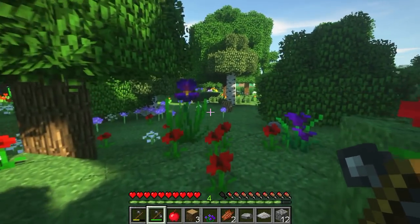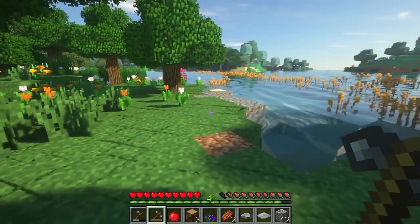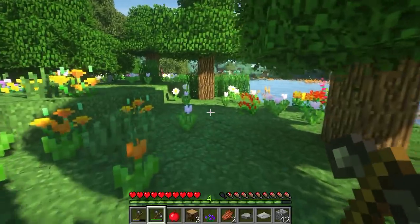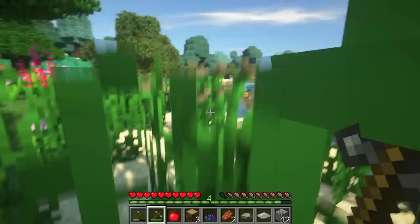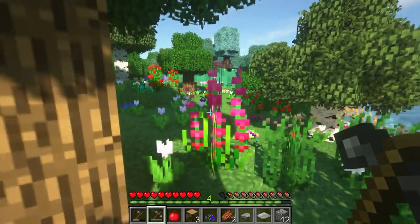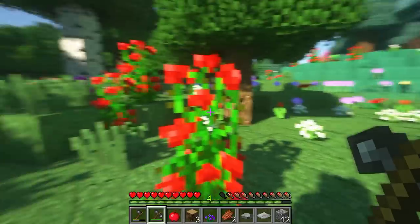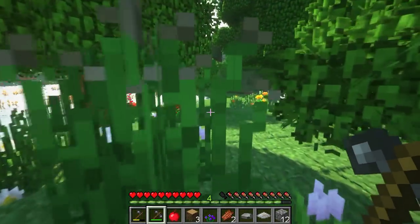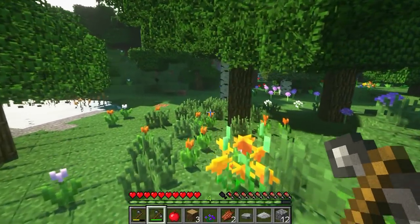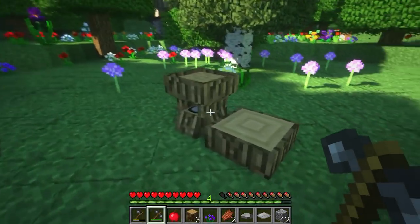We'll head back over to our little campground here that we've designated. You really need to find a nice flat area. I'm thinking about a home - very soon, like thinking about setting up some sort of home near the water here. So let's get this kiln made - that is our next job. We'll come over to our crafting table here.